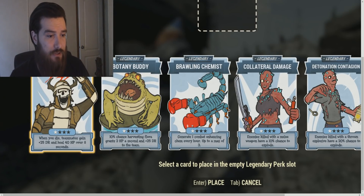Next up we have Brawling Chemist: generate one combat enhancing chem every hour, up to a max of 3. That isn't really handy to me because I can just craft plenty of chems easily, but it could be handy to someone that doesn't have high supplies.